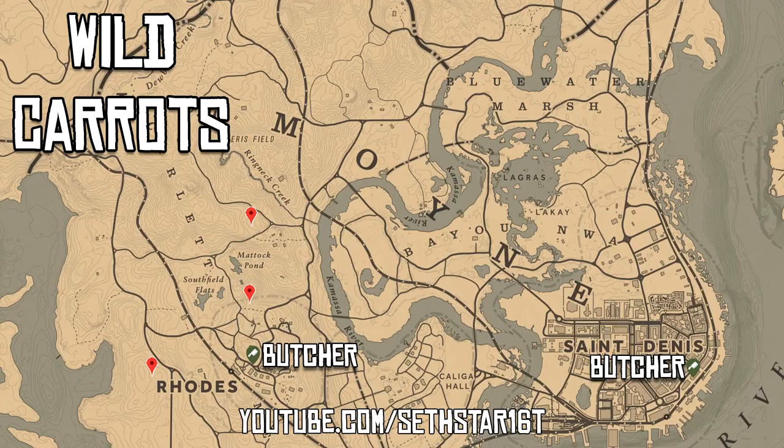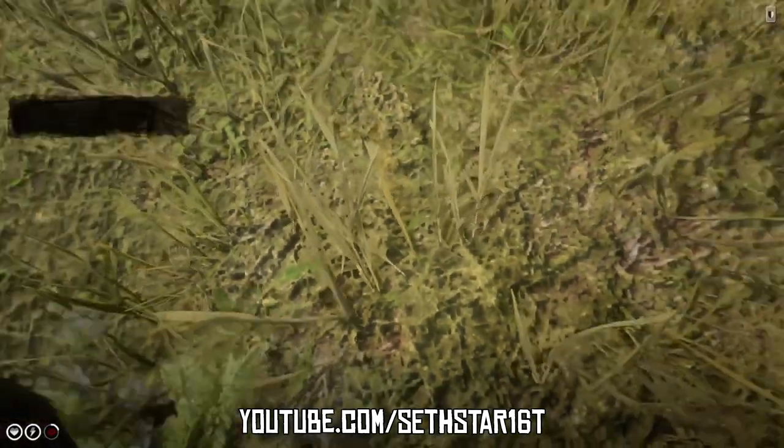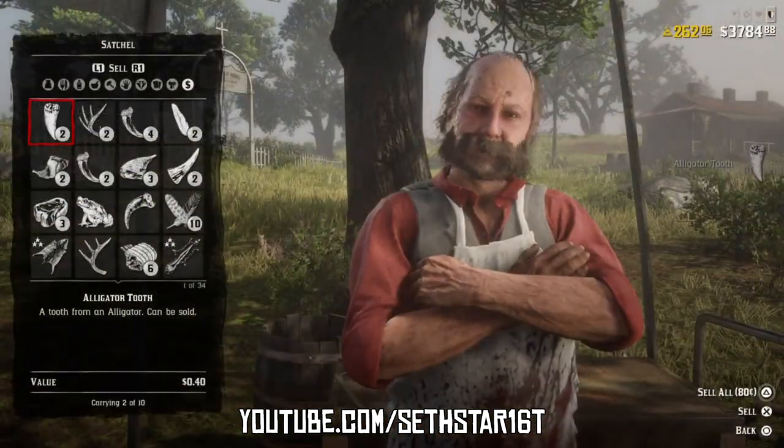Number 7: Wild Carrots Picked. Marked on the map by the red pin points, you can gather these as you're headed back into town to sell off them teeth.